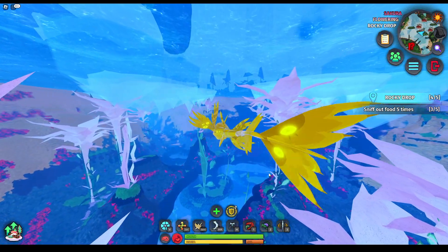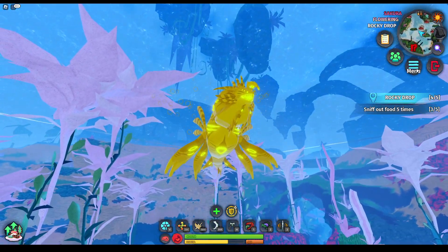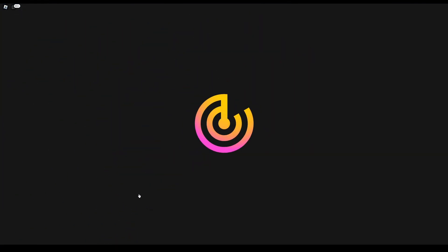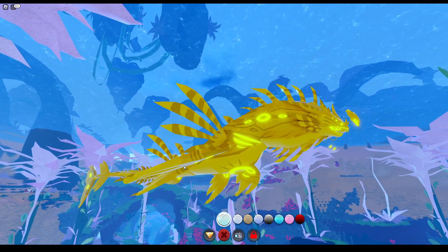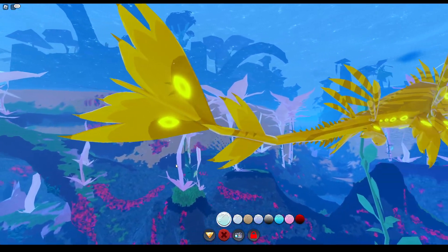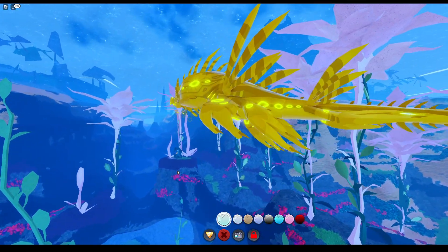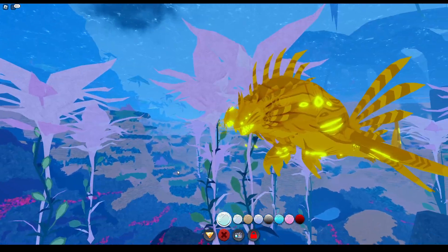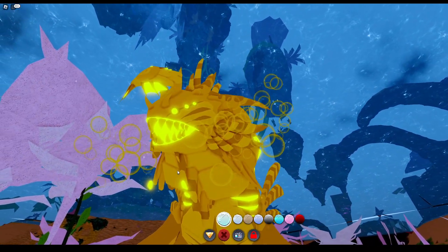I do these videos so then people can see what the glimmer looks like before they enter the world, so they can build their color schemes around the glimmers and stuff like that. Because it's annoying whenever you color your creature one way and the glimmer decides to say 'Nope, not today, sucka,' and basically makes it look not like a glimmer.